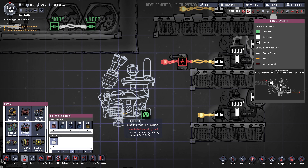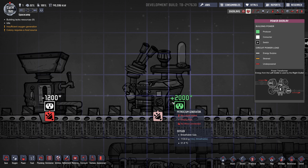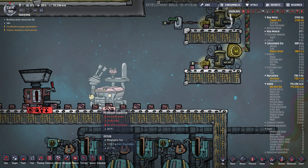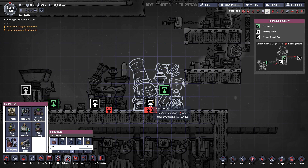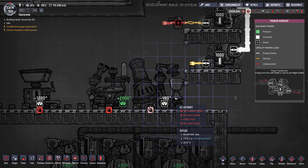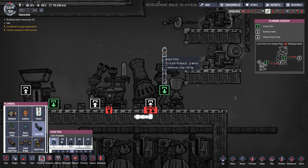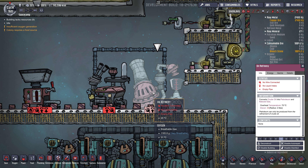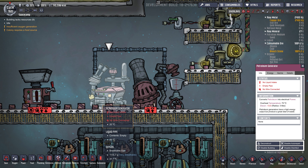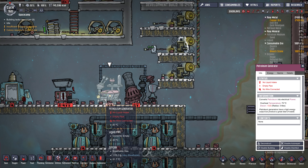There's one last power producer — the petroleum generator. This thing's a beast. It gives off two kilowatts of power and requires petroleum, which you get from refining oil using the oil refinery — also a bit of a power beast at 480 watts. You send crude oil in, petroleum comes out, and you can put it in a storage tank or send it right to the generator. This thing gives off natural gas and carbon dioxide, and the generator gives off a ton of polluted water, a ton of carbon dioxide, and a lot of power. It's kind of a late-game way to make power and I generally don't use it that much.